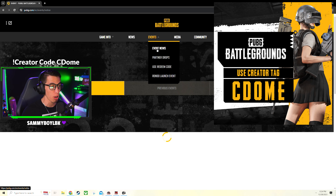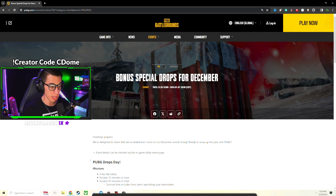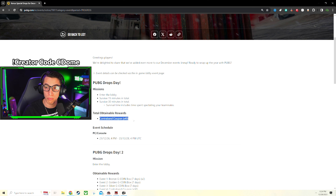All you have to do is literally log into PUBG to get these, but they're timed, so if you act too slowly you will miss it. This one is already expiring today at the time of this video - 40 contraband coupons that started on 12/26 and end 12/28, earned by logging in and playing for 30 minutes.